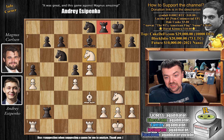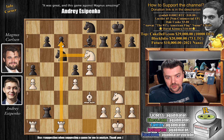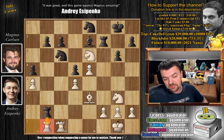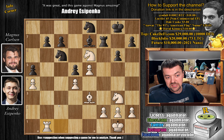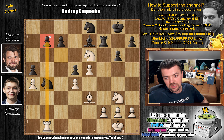Now queen captures on e6 — this comes with check, and you have to capture otherwise you just lose the queen on d7. So captures, captures, attacking the rook. Rook f7, and now rook e to c1, paralyzing the knight. If the knight moves, the c7 pawn becomes very vulnerable. So g6, and now rook a to b1, forcing the rook either to move or to capture on b1 — and then we will have another rook on b1 going after the b7 pawn. Rook captures on b1, rook captures, attacking the b7 pawn. We have knight to b4 blocking the attack. Now comes knight to e2.